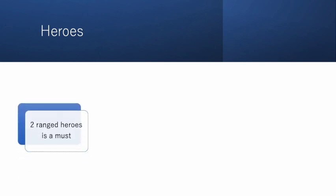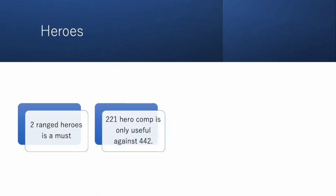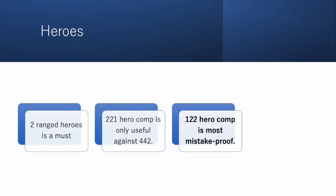Moving on to heroes — the hero comp is quite important. For beginners you should have two ranged heroes, despite the low ranged troop count, because the number of ranged heroes affects the retargeting sequence dramatically. If both you and your opponent are in ranged front, which occurs quite frequently, 221 hero comp is only beneficial against the 442 variant. So if you know the opponent is only going to use 442, it's okay to have 221, but for educated 424 leads, 221 hero comp is a juicy prey for several reasons.